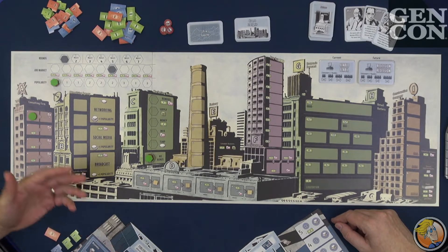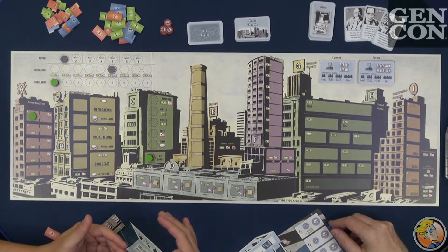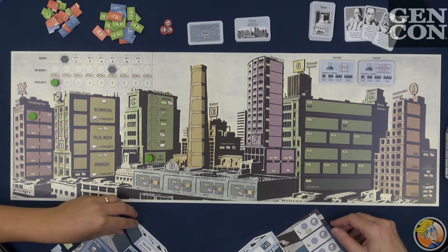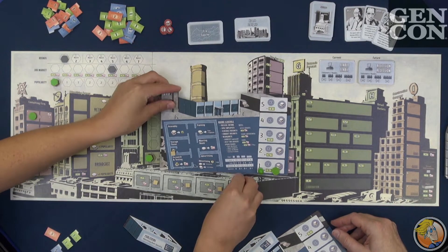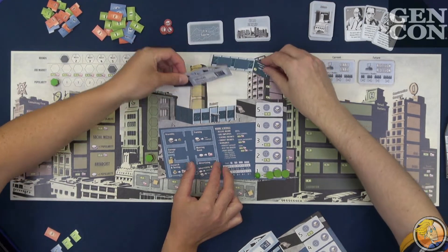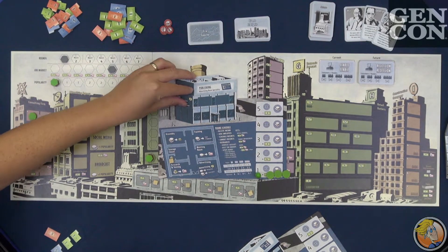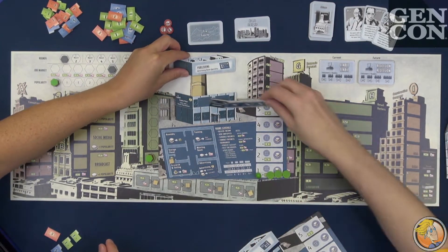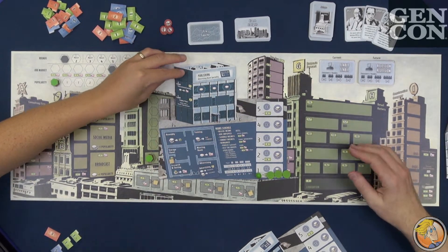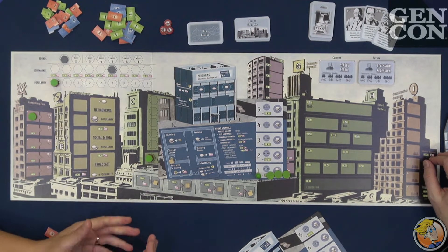What you're trying to do is gain money, information, and increase your popularity and brand awareness in order to sell your products for the best price. Over the course of the game, you grow from a lowly single-level building, adding new floors, and you literally see your skyscraper grow bigger and bigger. Different businesses and specialties give you new abilities and new worker placement spots, and only you have access to those spaces on your player board.